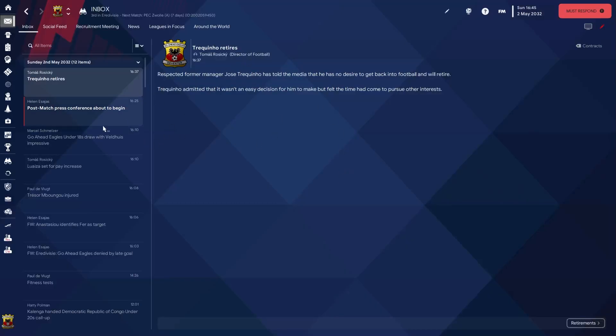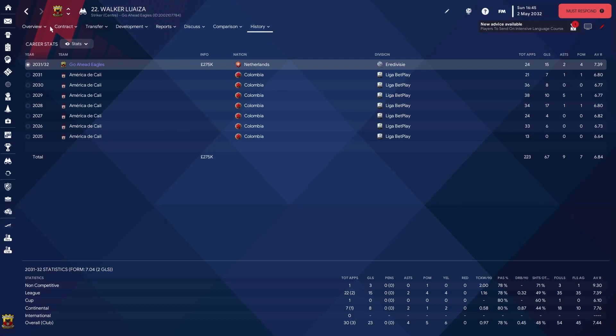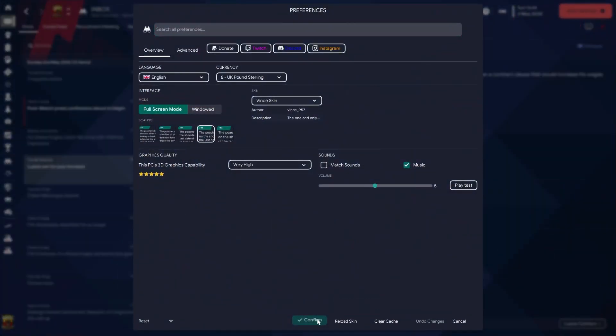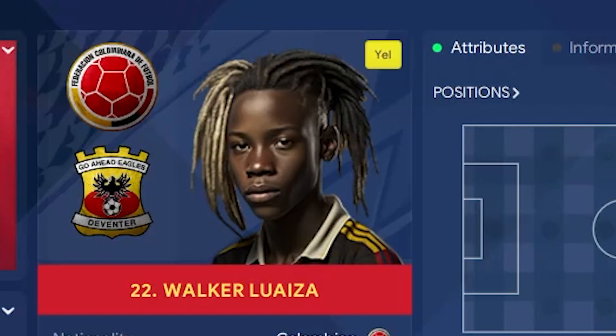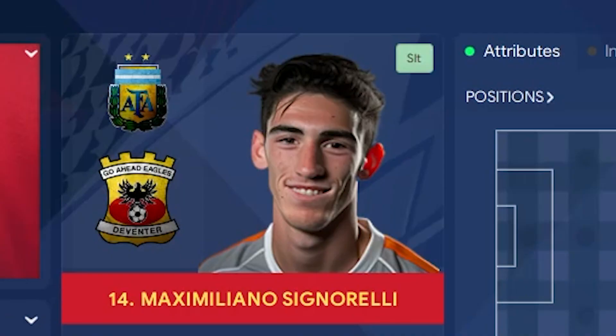Once it's done, press OK and head back into your game. Retire or remove the temporary manager you created. Then go to FM Preferences, clear the old cache, and reload the skin. Once that resets, navigate to one of your players and you'll see they now have a face assigned.